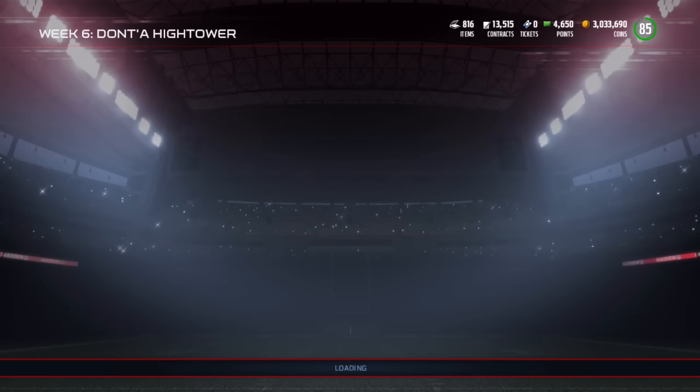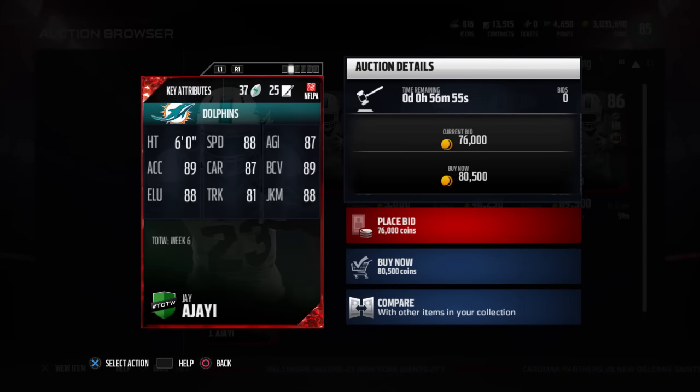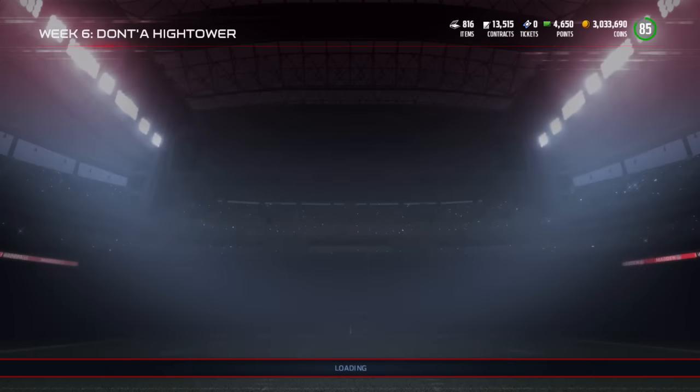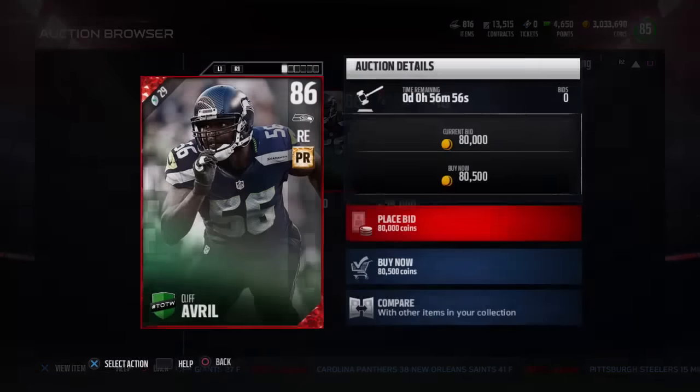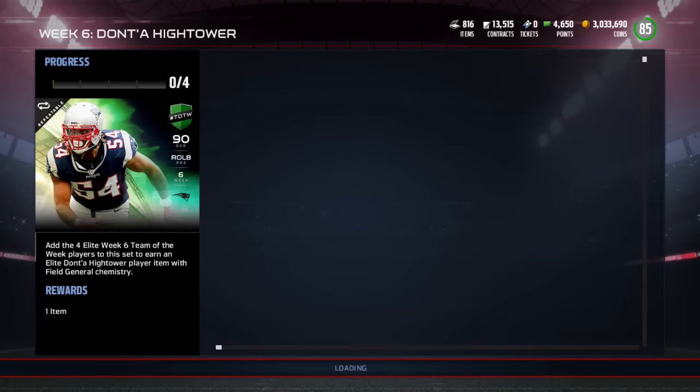Your typical Derek Johnson Team of the Week - not very fast but everything else is pretty good. Then we have Jay Ajayi with 200 yards rushing and a touchdown - I think he actually got two touchdowns. He has 88 speed, 88 elusiveness, and 88 juke move with other balanced attributes. And then Cliff Avril: 83 speed, 86 acceleration, 89 block shed, and 92 finesse move. That's a beast - Cliff Avril is a really good card.